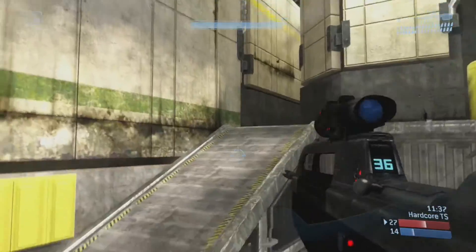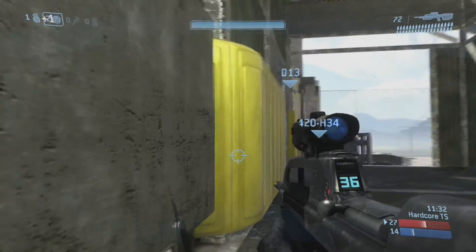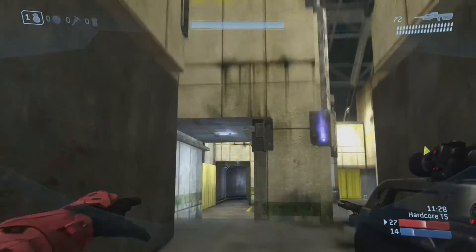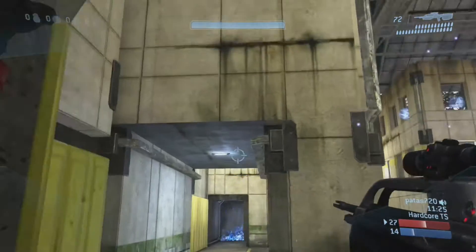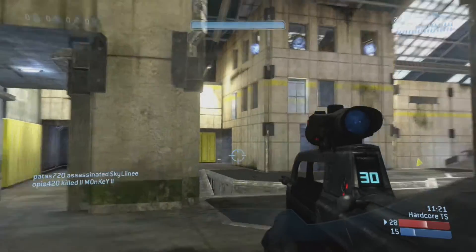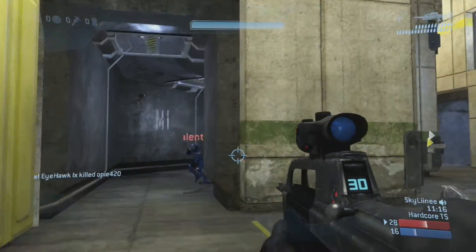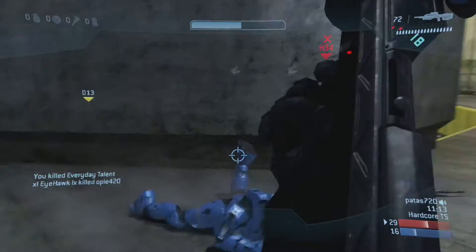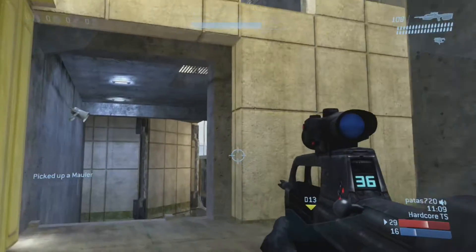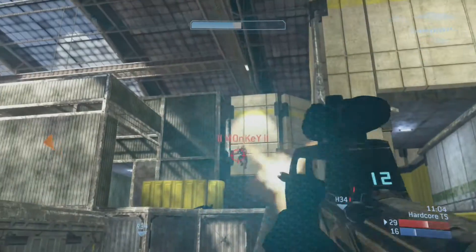Off of spawn I immediately nade long haul to stop pushes and give my teammates some breathing room. A lot of people say it's a waste of nades, but whatever. Right now I'm trying to nade their mauler because I got a call out there's a guy there — sometimes if you're lucky they'll actually spawn there. I see the guy is still in mauler. I know he has a mauler, and once you have a close range weapon like that, any smart player won't expose themselves out in the open.